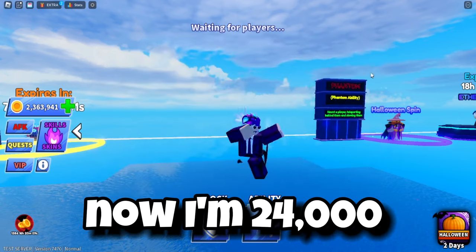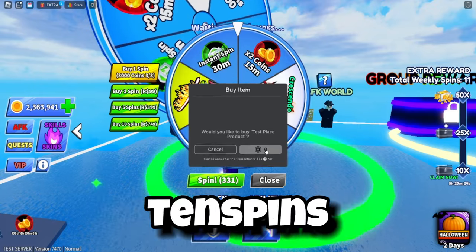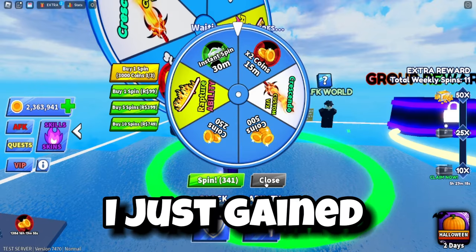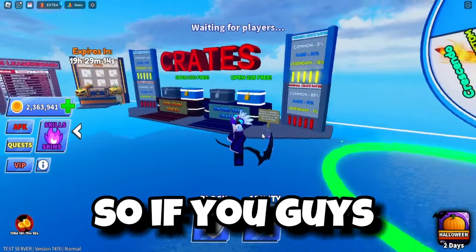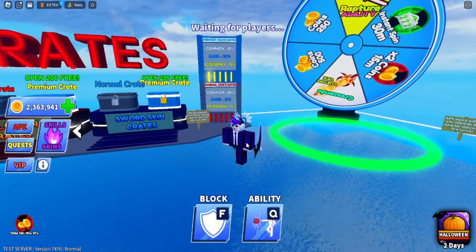If I go into coins and purchase the biggest one, it's zero Robux, and boom — now I have 24,000 more coins. The same goes with spins: buy 10 spins for zero Robux, and boom, I just gained 10 more spins. So if you guys want to do this too, join that test server and you will have everything for free.